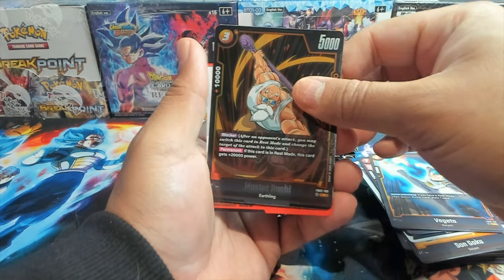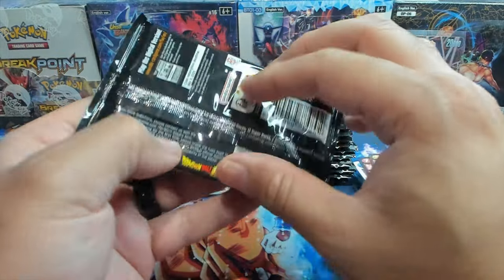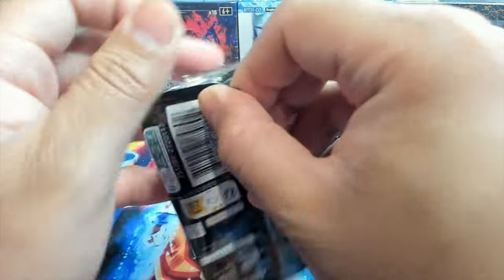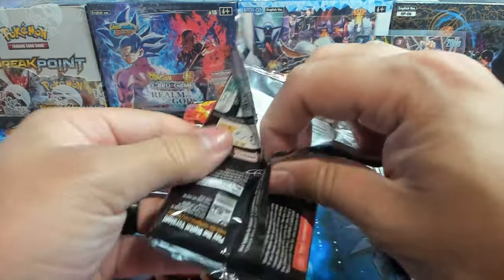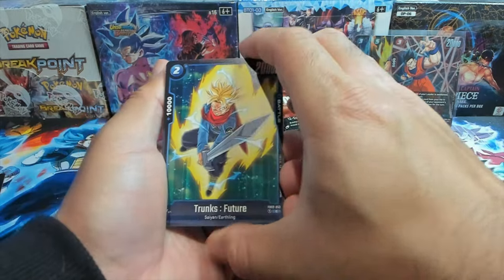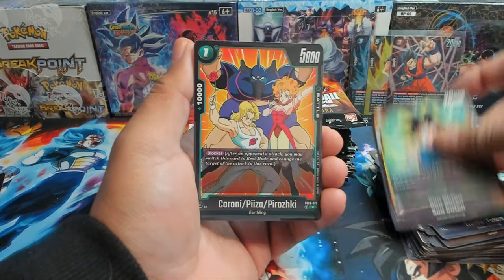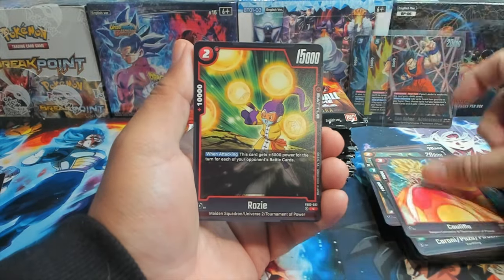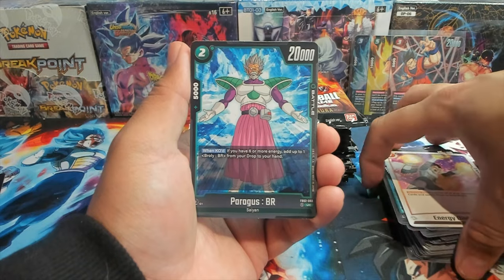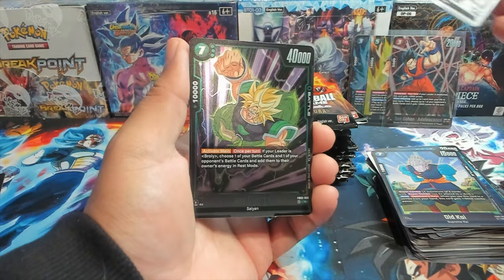We have Android 18 and a Master Roshi, and there's a code which I'm gonna put off to the side. I also purchased like 50 codes for the first set so I could have the right cards to play in the online version of the game, but unfortunately the game's not working. We have Sun Goten, Califla — and I'll show off the two hits we got from the other box I opened that will unfortunately never see the light of day. We have Goku Black.